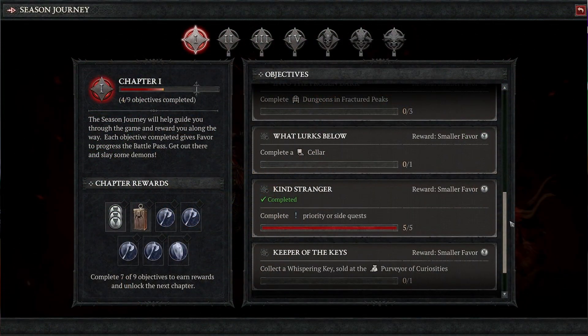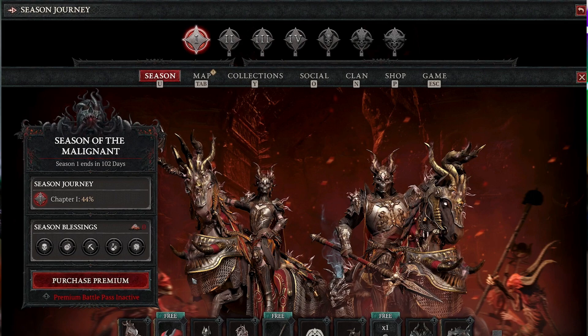There's apparently a client update dropping today within the next couple hours. With the season comes the Season's Journey and the Battle Pass. The Season Journey is basically quests specific to the season that you complete to gain Favor, which is essentially your Battle Pass experience. You earn Favor from kills, killing elite mobs, completing dungeons, and completing season journey quests.